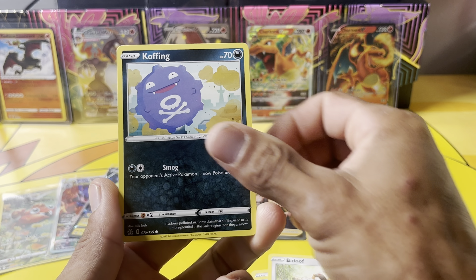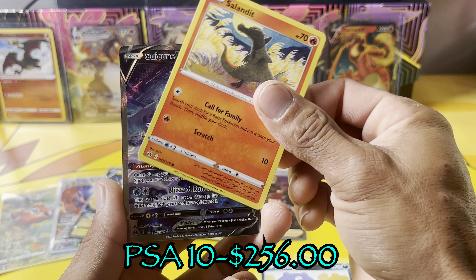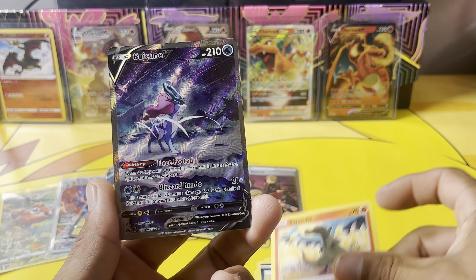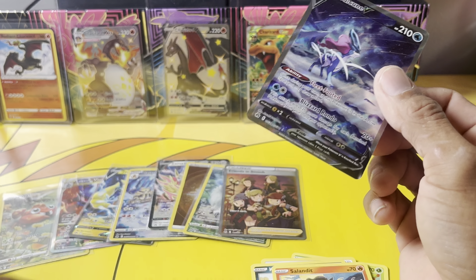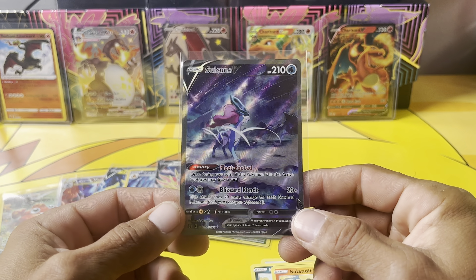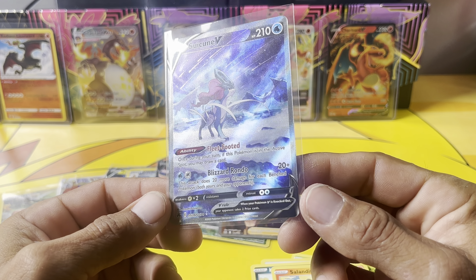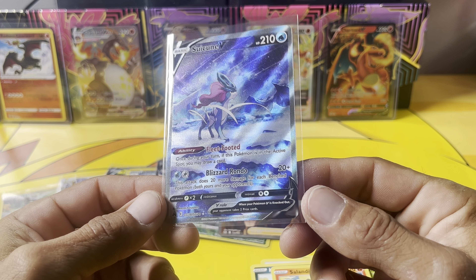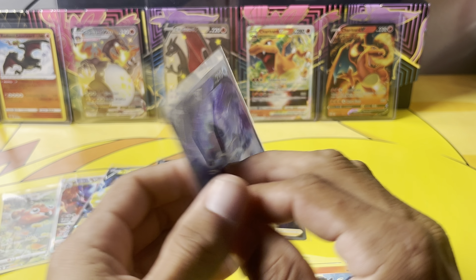The Duke, Coffee, Slendi — Suicune V! Beautiful! And a Crobat behind it — we did get one of the Legendary cards! Suicune V, beautiful card!